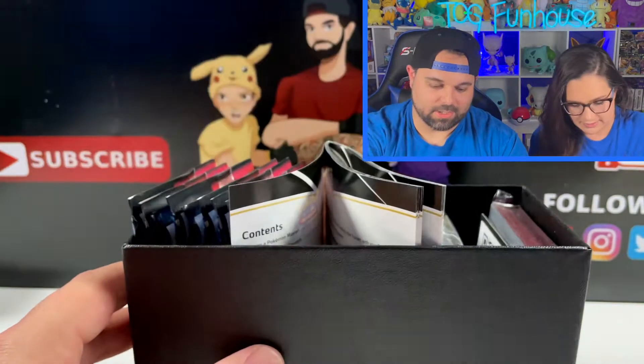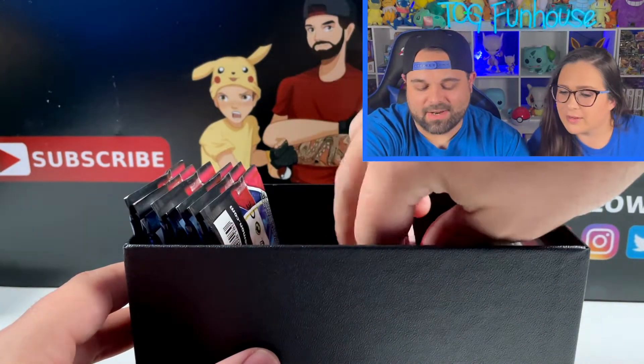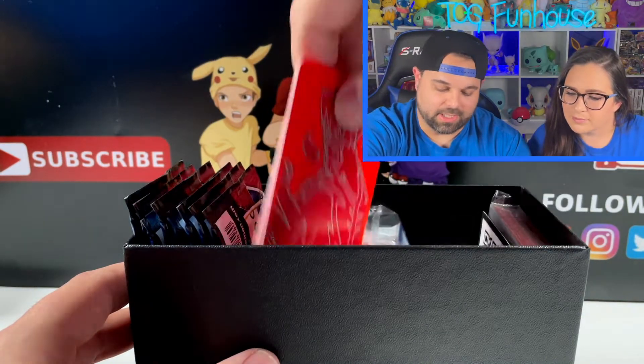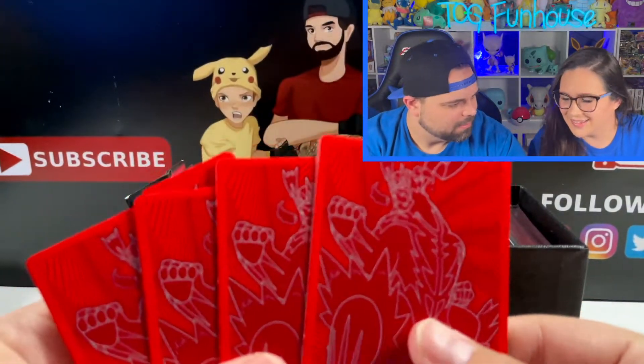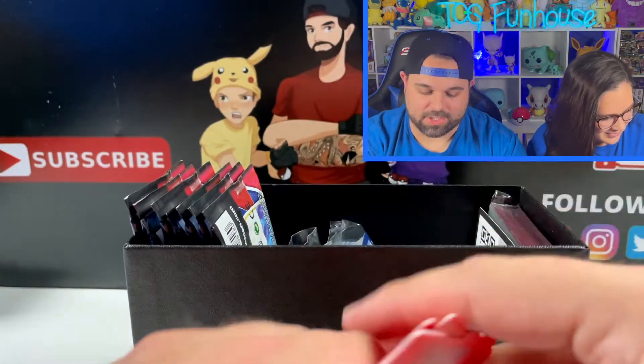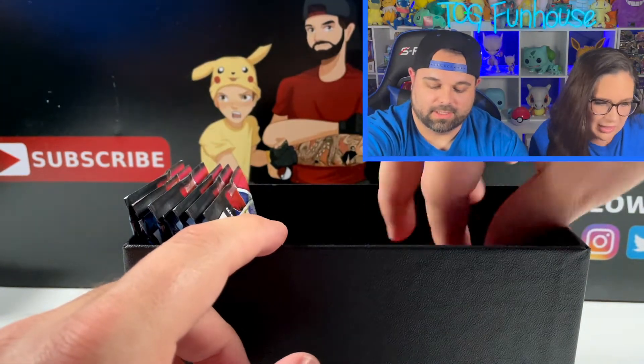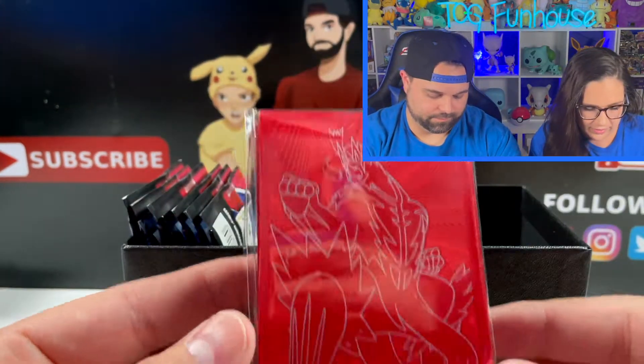The dice in the ETBs are really nice. So when I said everything in here is the same, it's not entirely true — the dividers are different and the dice are different. You get the same contents, just different colors to coordinate with the box.